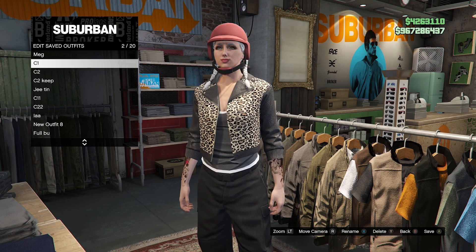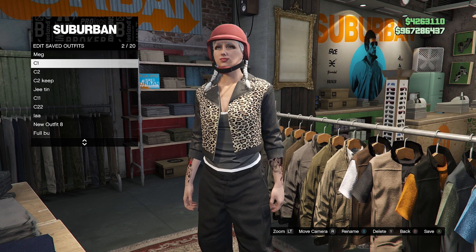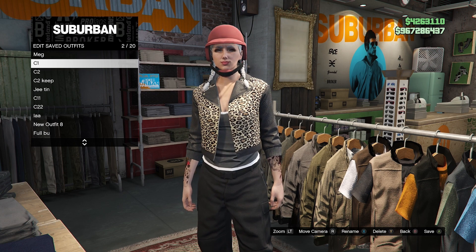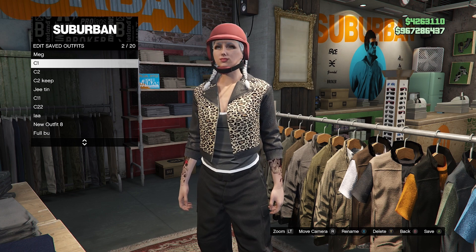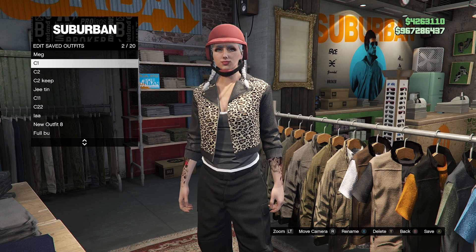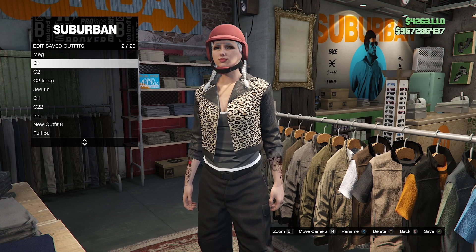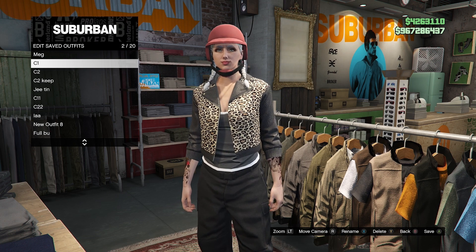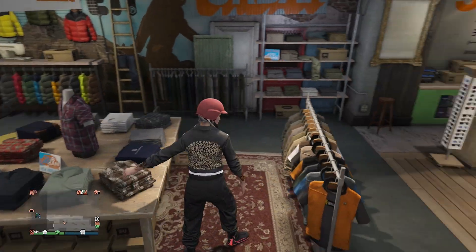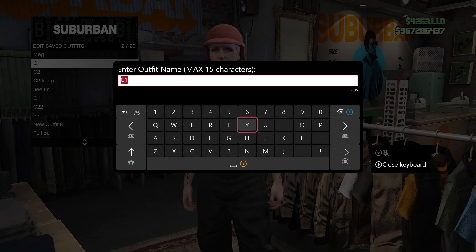Also guys, I'll leave the link in the description for every color — green, orange, purple, pink, red, blue, gray, tan, white, black — everything is in the description so you can keep up with all the colors. I'm going to show you an example, and if you want to pick a color you can go to the website and check it out.